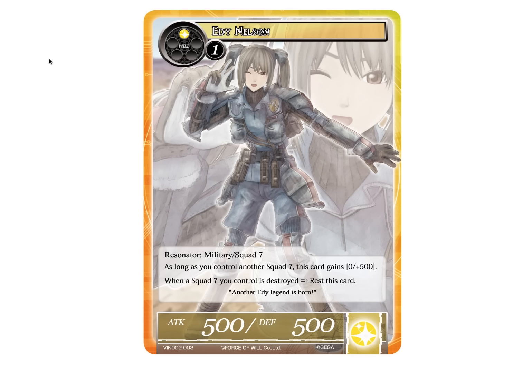Next up we have Eddie Nelson — however you want to pronounce it — 2-drop 5-5, usual 2-drop stats, but as long as you control another squad 7 card, this card gains 500 defense. But when a squad 7 you control is destroyed, rest this card. Essentially this means you just kind of have to block with her first, but unfortunately it opens it up to spot removal — she doesn't really work as a blocker the first time if someone has spot removal anyway. So again it's pretty lackluster.